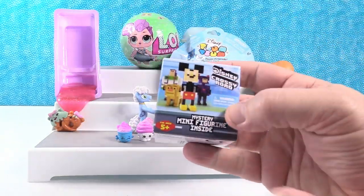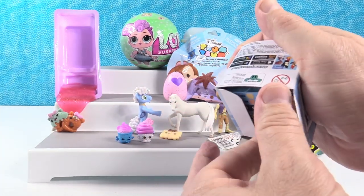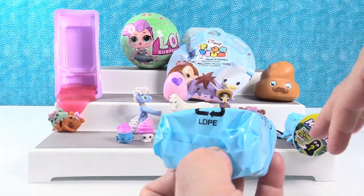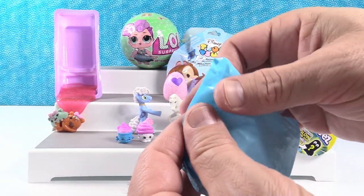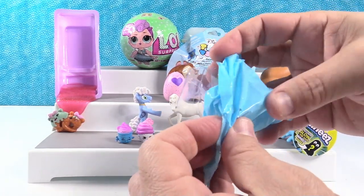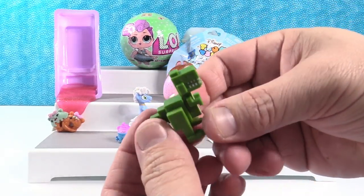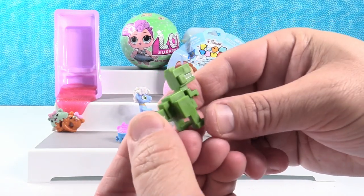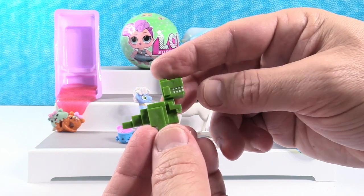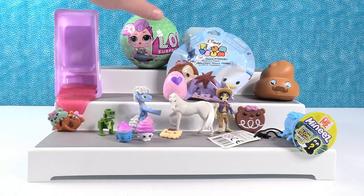Next up is Disney Crossy Road Series 1. I'm hoping we get a Lion King person. Still needs Steamboat Willie — that's a limited edition. Mortimer Mouse would also be cool. Hey, we got a Toy Story — Rex the dinosaur! Roar! Rex is awesome. I like how cute he is. Rex just makes you want to smile. Don't get slimed, Rex — be careful over there.